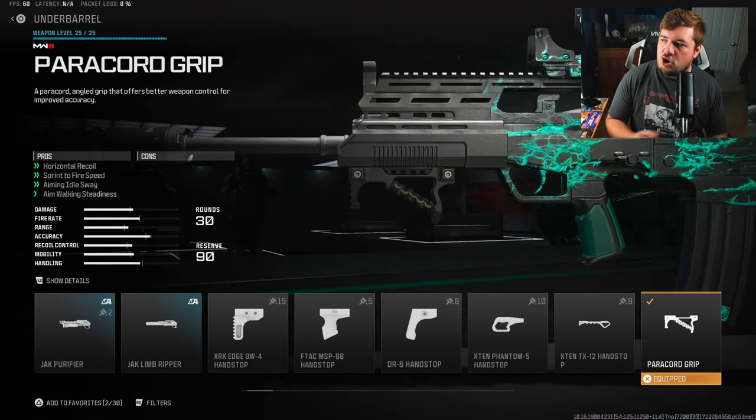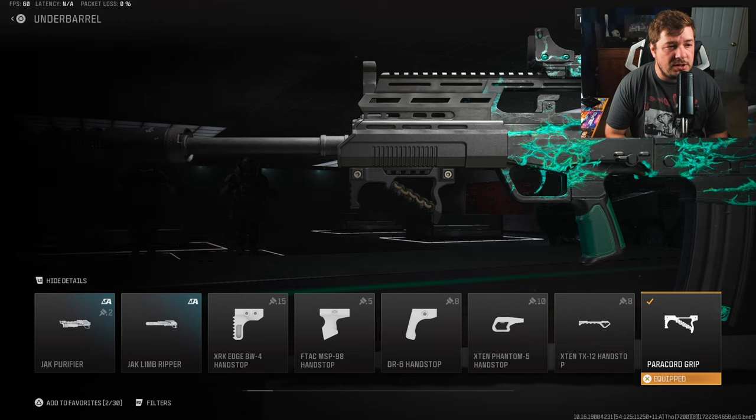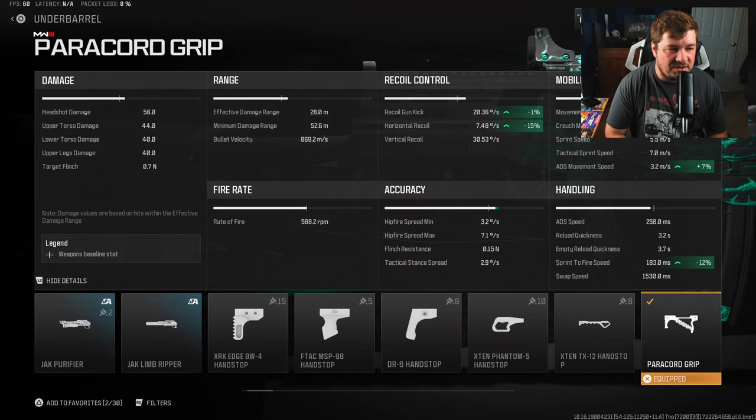For the under barrel, we are using the paracord grip for horizontal recoil control, sprint to fire speed, aiming idle sway, and aim walking steadiness. The big one here is the horizontal recoil control at 15%, but we are getting some other mobility and handling factors that come into play quite nicely with this weapon.